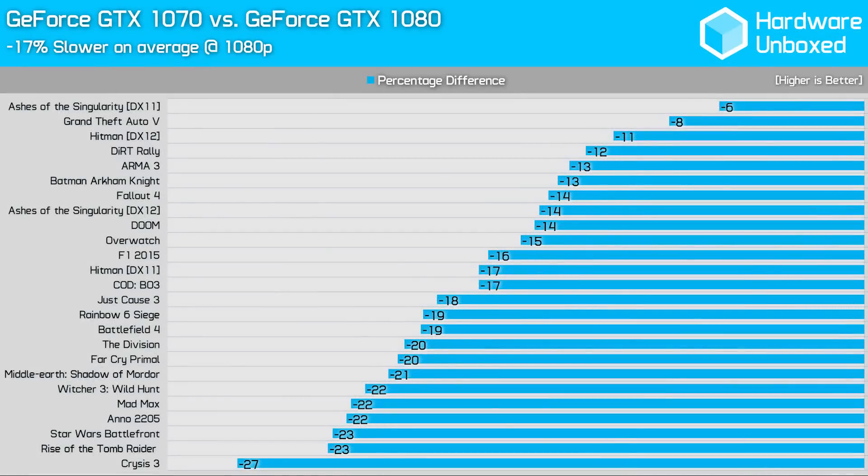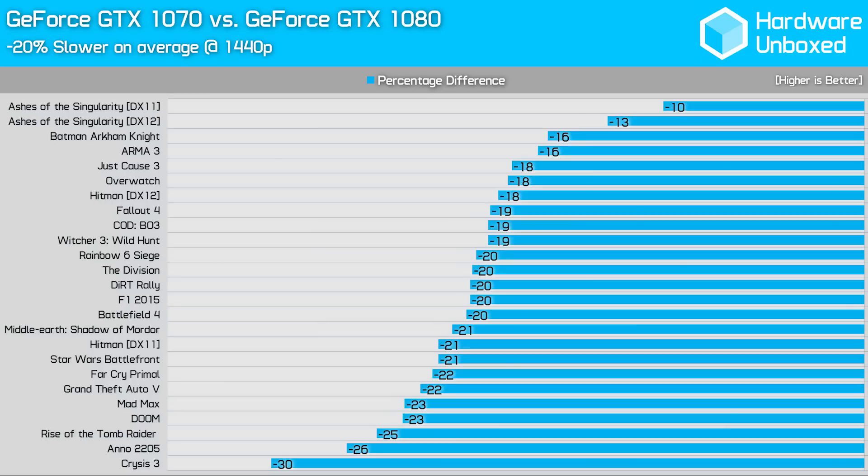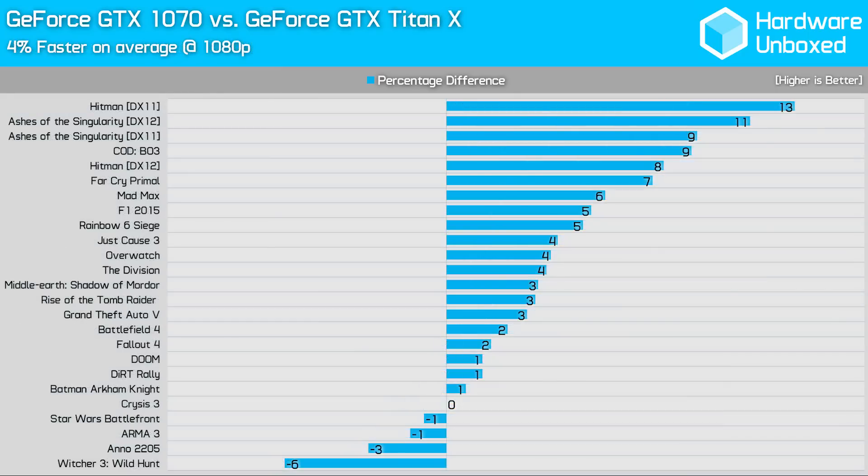First, let's look at the GTX 1070 data. At 1080p the 1070 was on average 17% slower than the 1080, though keep in mind the 1080 is likely hitting CPU bottlenecks in some titles even with the 6700K at 4.5 GHz. The 1070 lags a little further behind at 1440p — still just 20% slower, an impressive result for the more affordable card. Compared to the Titan X, the 1070 was on average 4% faster at 1080p, losing out only in Star Wars Battlefront, Arma, Anno, and The Witcher, with strong wins in Hitman, Ashes of the Singularity, and Call of Duty Black Ops 3.